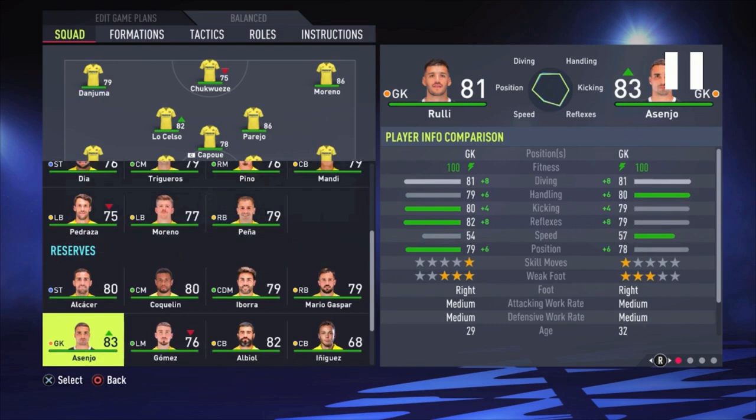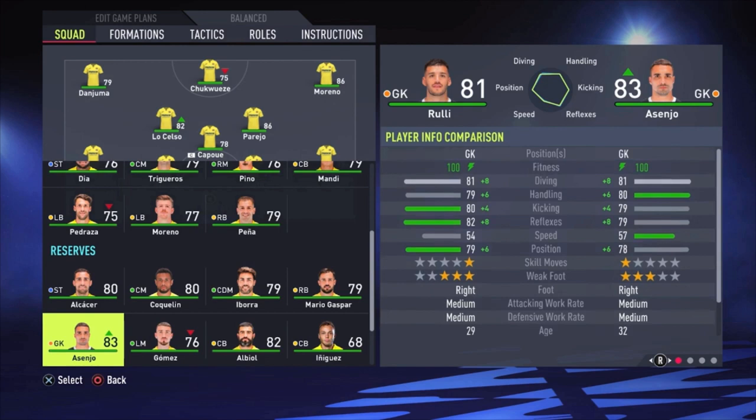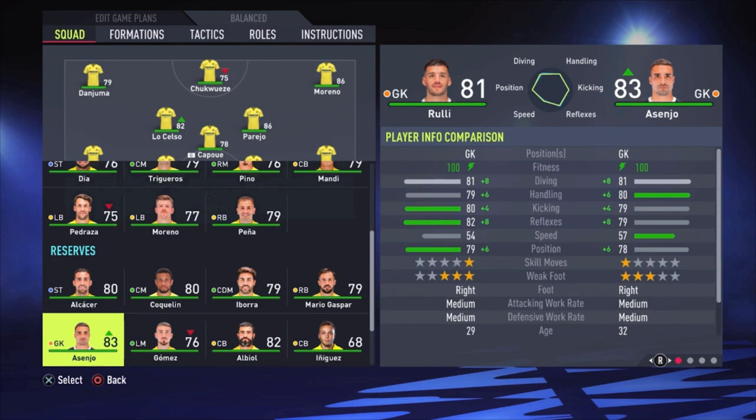The three key attributes are diving, reflexes, and positioning. Both have 81 reflexes, but Rulli has better reflexes and better positioning. There is also one trait on Rulli that is really important for goalkeepers and not a lot of goalkeepers have — and it is saving by feet. Let's go to the right side to find it. There it is: Save with Feet. That is a really important trait, especially when your opponent is going one-on-one on the goalkeeper — this can save you. Not a lot of goalkeepers have this, but Rulli has it, so that's why I'm using him and not Arsenio.